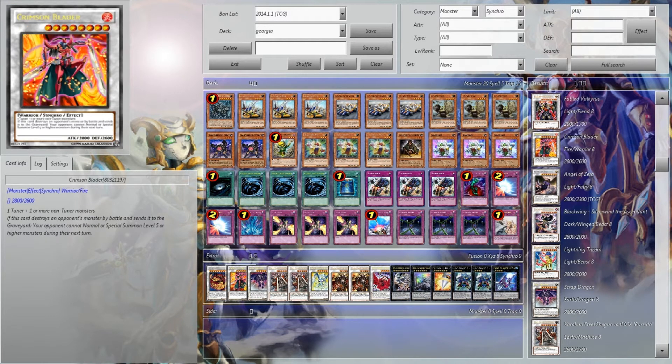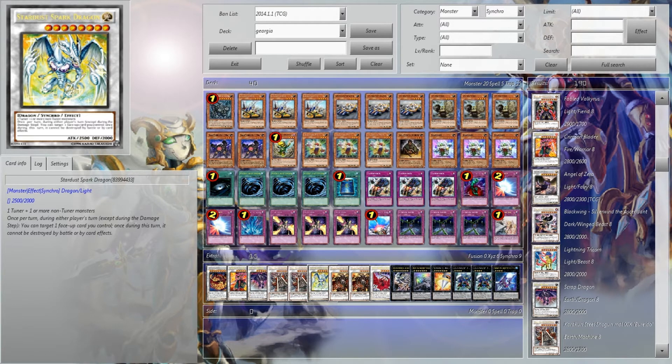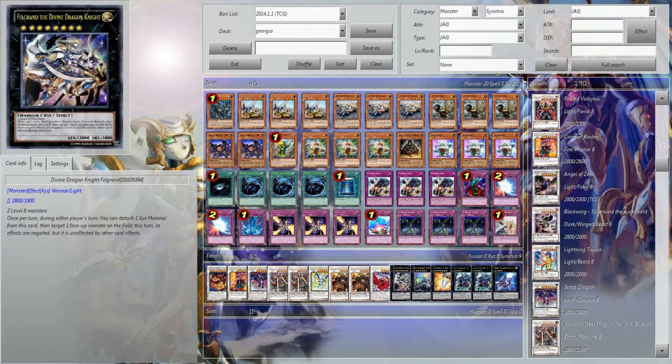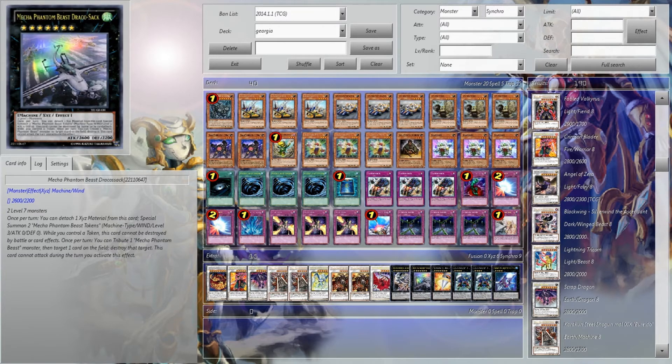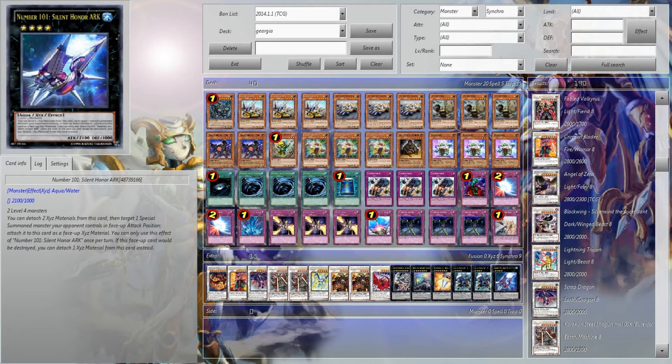Extra deck: one Star Eater, one Crimson Blader, one Scrap Dragon, two Gyugia Kyokuri Steel Shogun, one Stardust Spark Dragon, two Kyokuri Shogun MDL 00 Burry, one Black Rose, one Felgrand, one Mecha Phantom Beast Draco Sac, one Big Eye, two Gyugia X, and one Number 101.